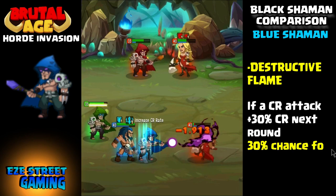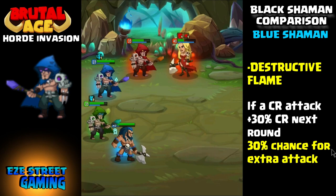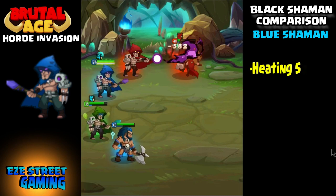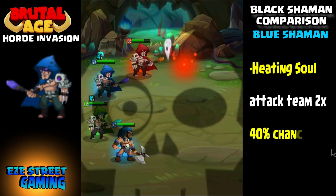The blue black shaman does the Destructive Flame, which is a pretty cool attack. It has a 30% chance to add critical rate to the next attack, and also another 30% chance to add another attack at the end of the first one, so there are all kinds of percentages of extra attacks there.